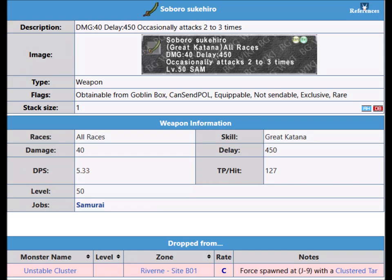Hello ladies and gentlemen, today we are going to get Saburo. For this we need to go to Riverside and pop the Cluster Tart. The monster is the Unstable Cluster and the drop rate is 45% for this sword, so it's not really bad.